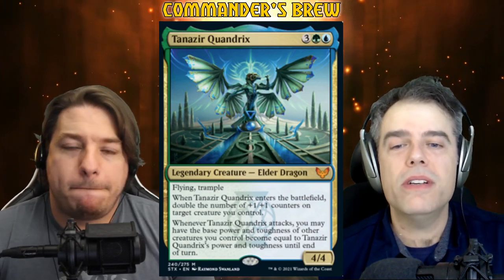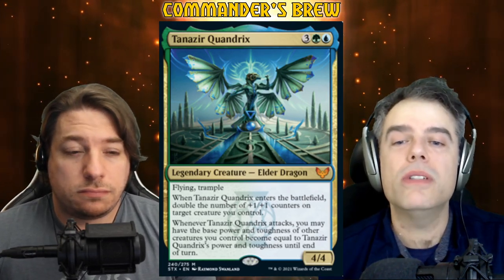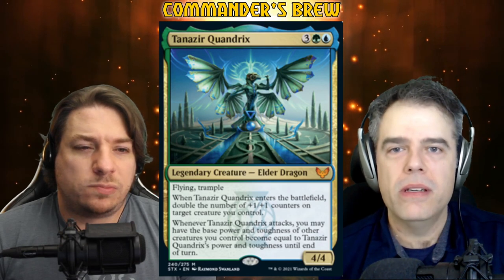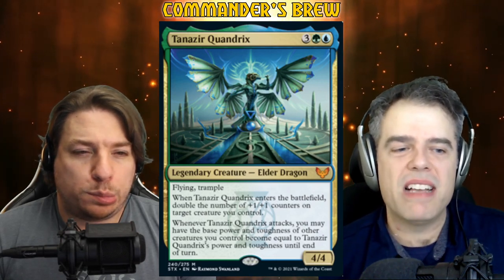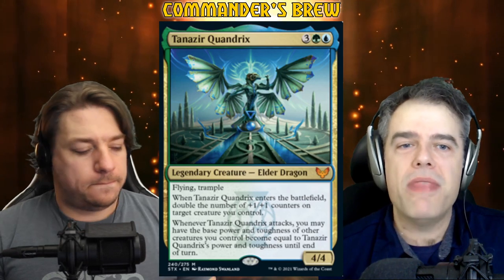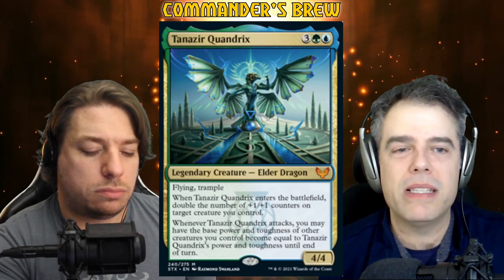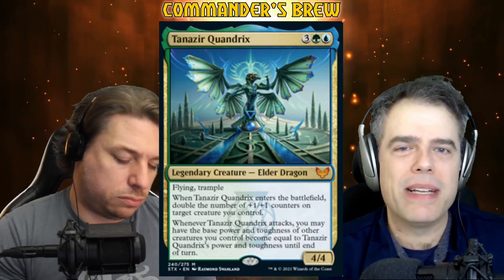And here's the big part: whenever Tanizir Quandrix attacks, you may have the base power and toughness of other creatures you control become equal to Tanizir Quandrix's power and toughness until end of turn. Plus one/plus one counters work very well with changing the base power and toughness, because the counters stick on top of it. If a 1/1 has five counters on it and you make its base power and toughness 4/4, it's like a 4/4 wearing six counters — so it's really now a 10/10.